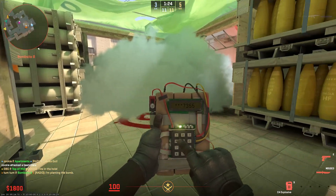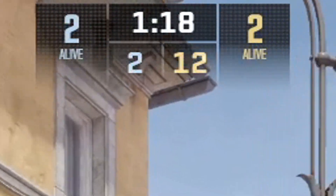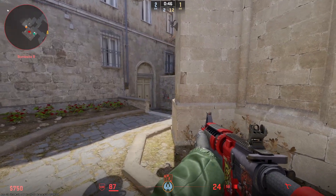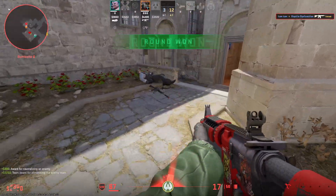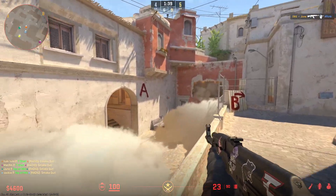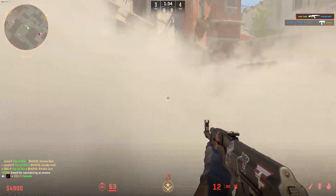When the bomb gets planted, the very minimum you can do for your team is stay alive. The first thing the CT side has to do when you plant is look at how many players are alive on both teams and decide whether it's worth going to defuse or not. It's much harder to defuse when it's a 1v4 than it is when it's a 1v3. If you're not having a good game, stick back and camp the bomb until you're safe to leave, or if you hear the bomb being defused.